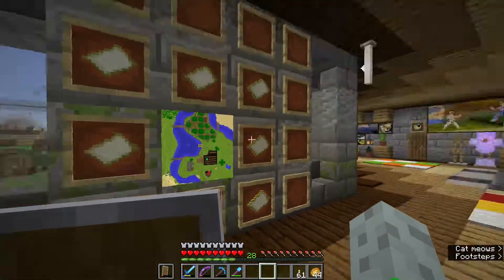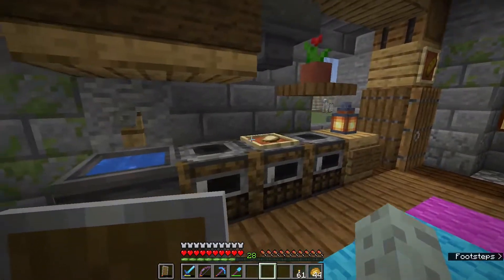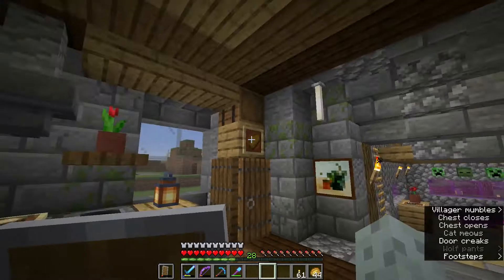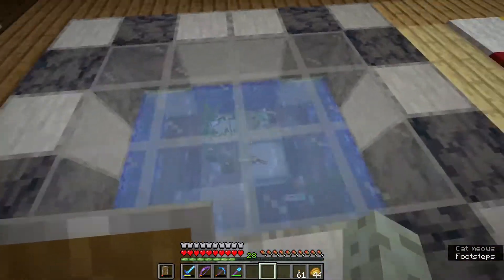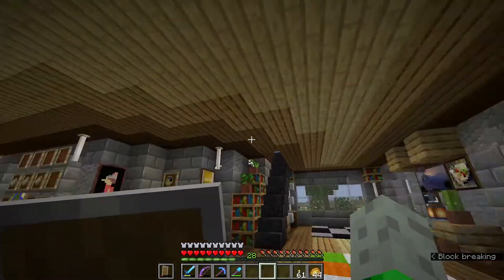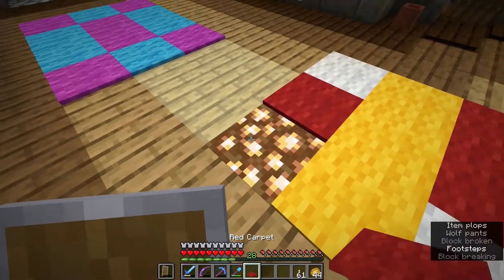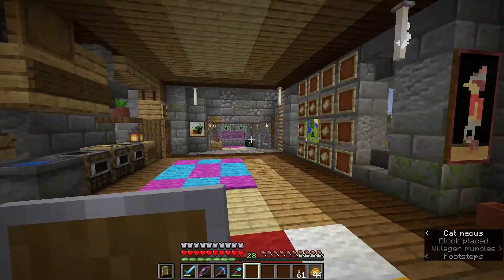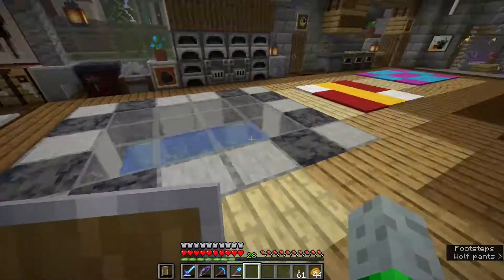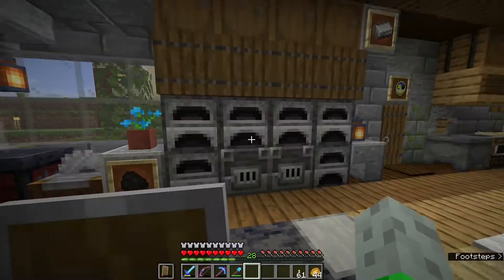Over here we have a map wall that I'll keep filling out as new things are built. This area is a little kitchen with fully functional smokers and a pantry. Here we have a little fish tank — I put it and some carpets in to break up the floor since the floor was the same pattern as the ceiling. It also helps hide light sources; there are no torches on the first floor, just end rods, lanterns, and glowstone hidden underneath.